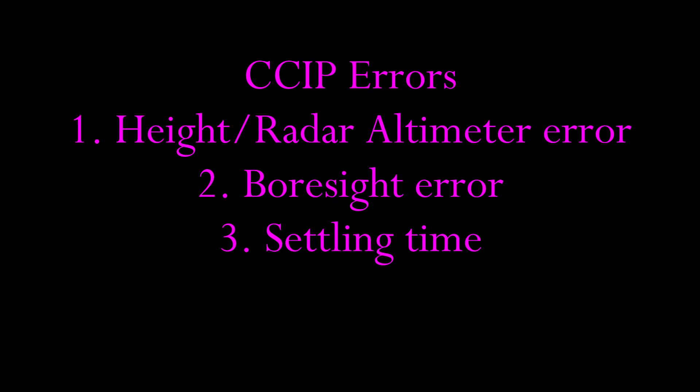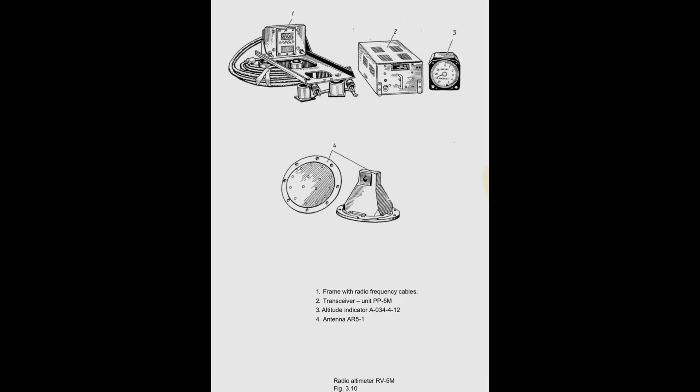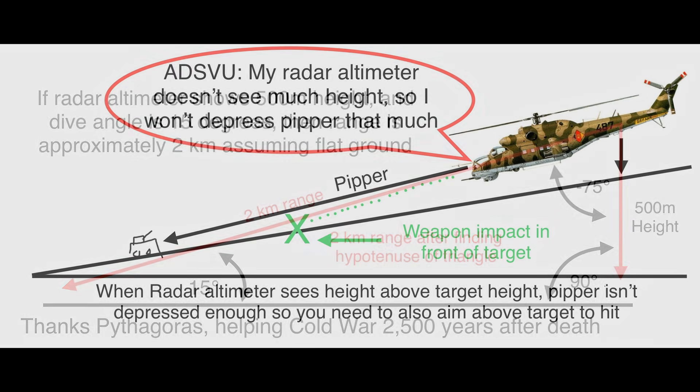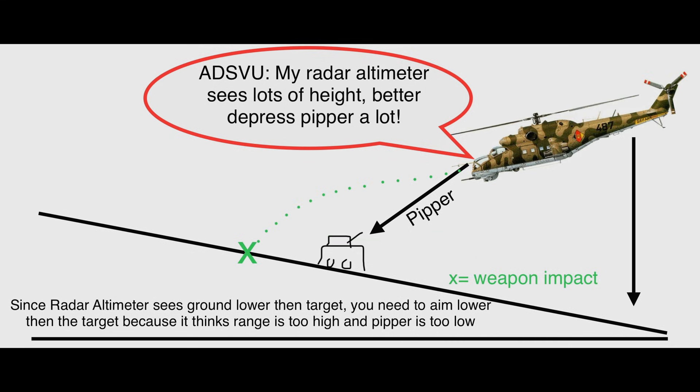However, there are three chief inaccuracies of the system. First, since the radar altimeter is essential for automatic range finding, any inaccuracy of it also affects the CCIP. Most of you will be familiar with this one: by using the radar altimeter, it doesn't know target height, so the computer has to assume all ground is flat. If the ground your radar altimeter sees is above the target, you will need to aim above the target. If it sees ground below the target, you will need to aim below the target.